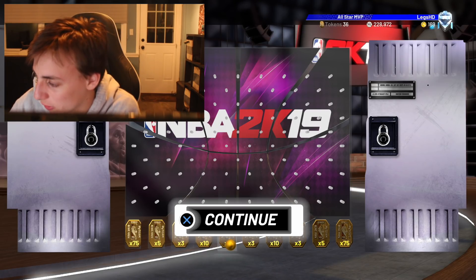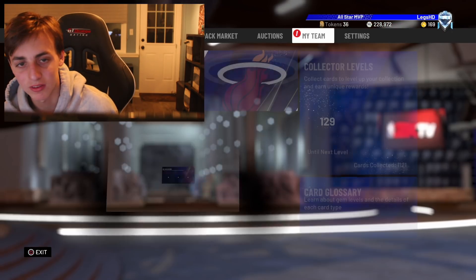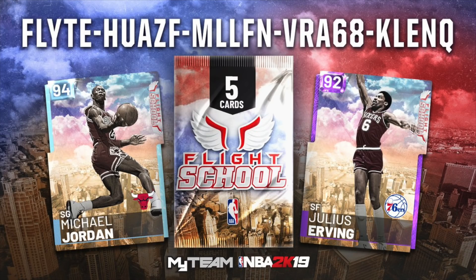The last one we're gonna go over is this Flight School. I've run over this locker code so many times because they dropped like 17 of them. We were able to get the Diamond Jordan, and with this Dr. J, and a bunch of MT and tokens, so that's actually also pretty fire.